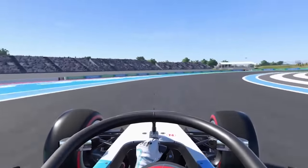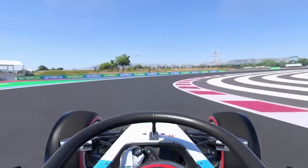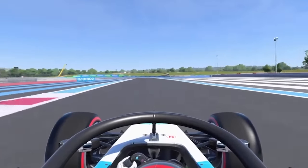Towards Lago C — a double apex, long right hand corner. Pick up the second apex, easy on the power.